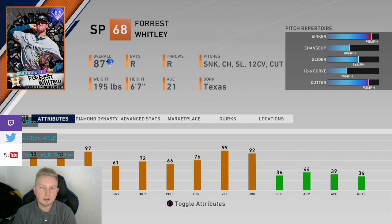The one knock against this card: 82 stamina is really low. All these prospect pitchers have low stamina, which is going to hurt you. 82 stamina is good for about 82 pitches. As a general rule, one stamina for one pitch, until you end up in the red energy.